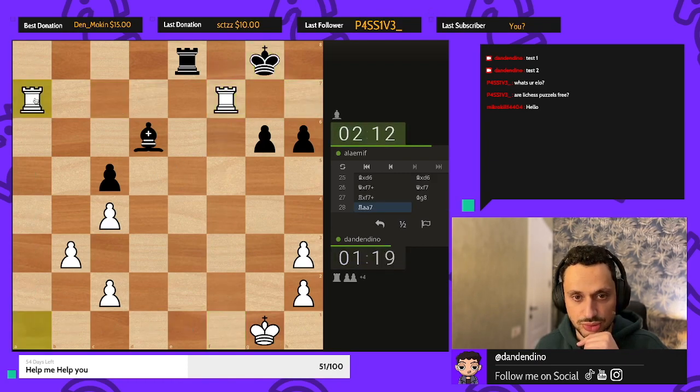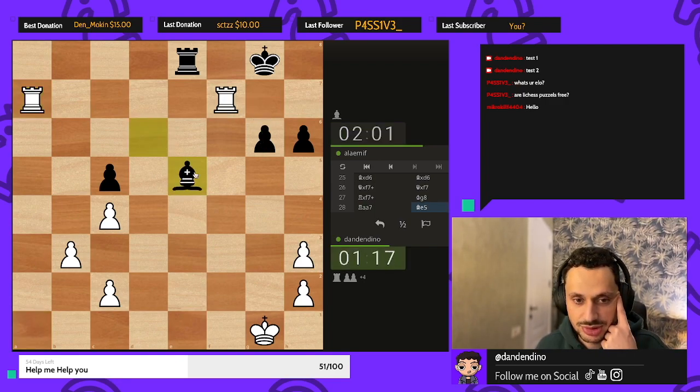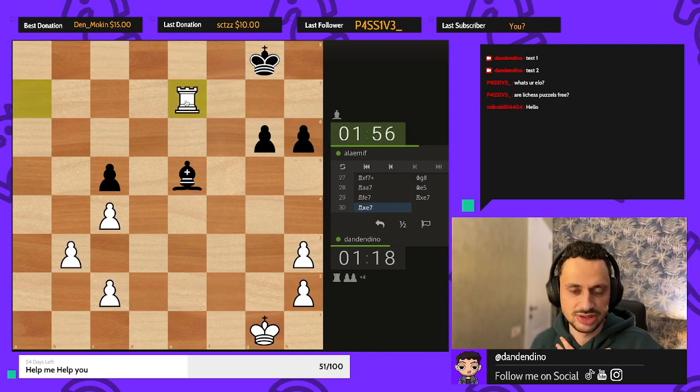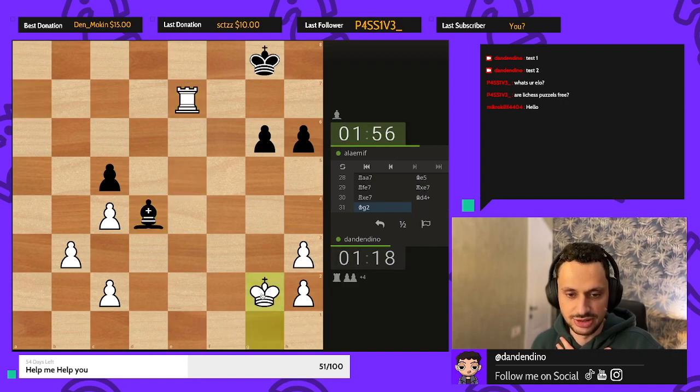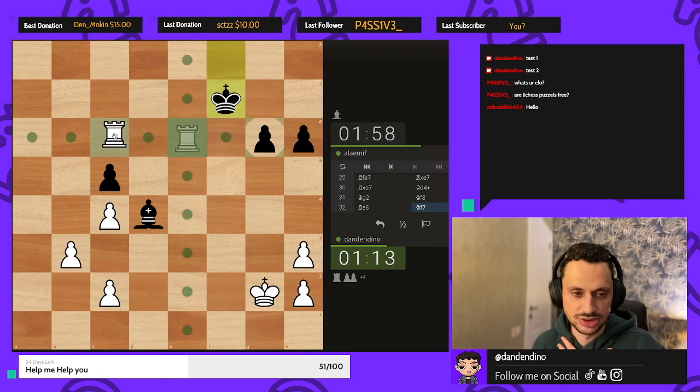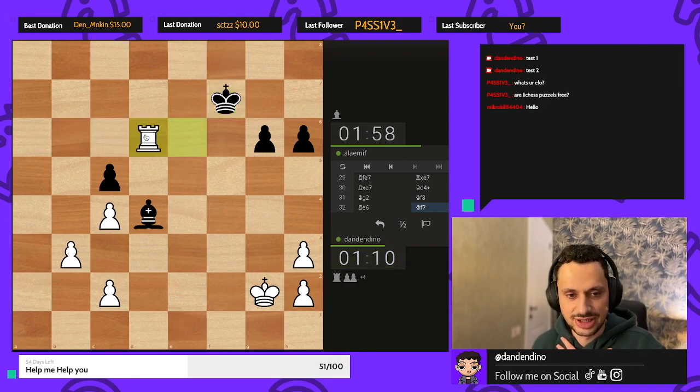Let's connect the rooks. Rook g7 is the threat. He protects, but now I can force an exchange — the less pieces he has the less defensive chances he has, so it's very good for us. In terms of time it's no issue; I have two seconds adding up with every move, but I should still be careful.